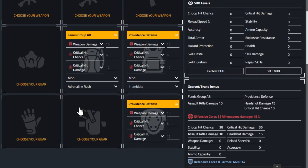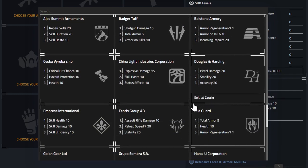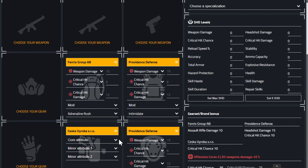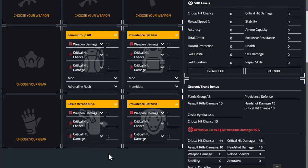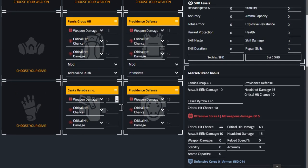The watch level is currently set to zero, like you've just unlocked it with no bonuses. If we set it to max you can see all the extra bonus from it. For the holster we're going with Seska because it gives you 10 percent critical hit chance. We'll make the minor attributes crit hit chance and crit damage. We currently have 44 crit hit chance and 48 crit hit damage — this doesn't account for weapon stats.